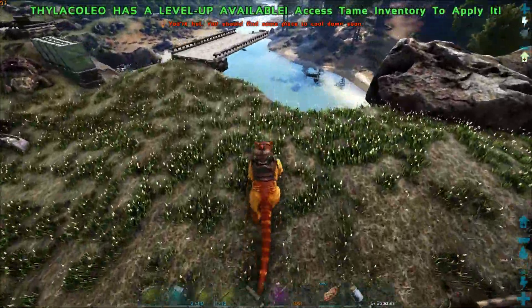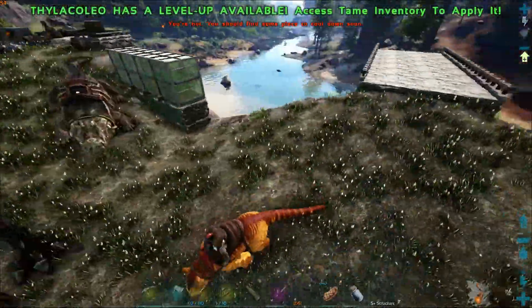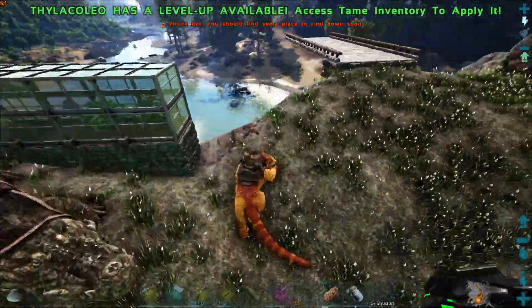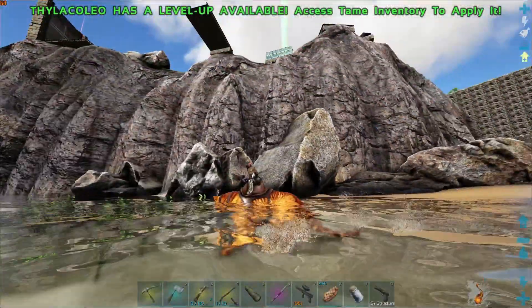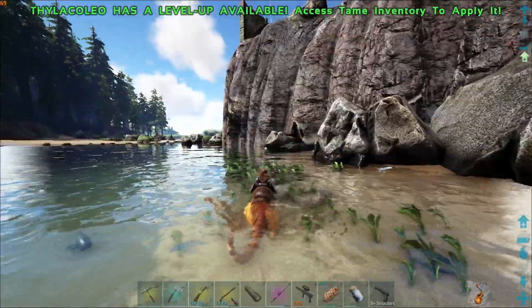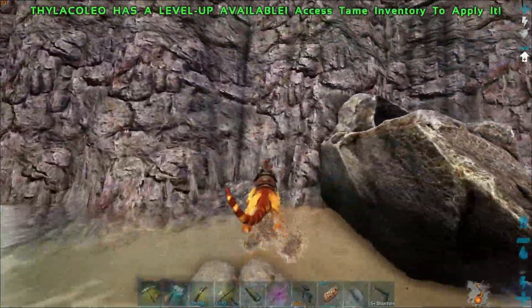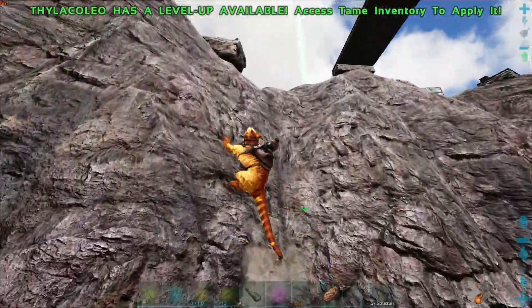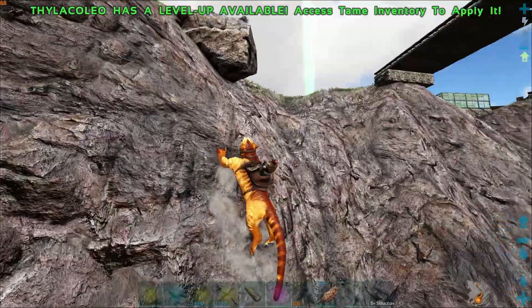We're just gonna jump straight off here because we can always climb back up - it's not gonna be a super big deal. We should have gone off the diving board - I'm disappointed we missed that opportunity. You know what, we can just climb up and use it now. I'm pretty sure we can just climb up this rock - we absolutely can. Oh, he doesn't like this surface.